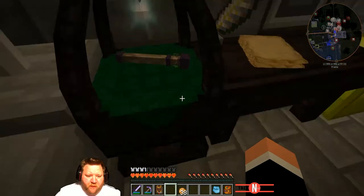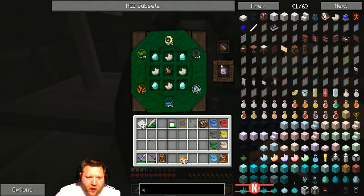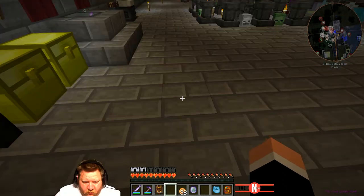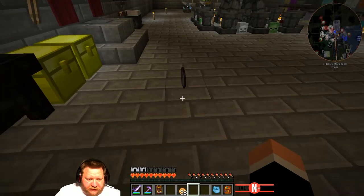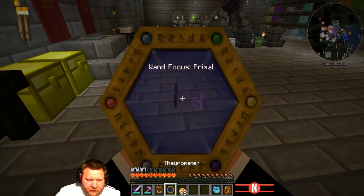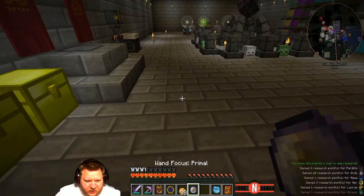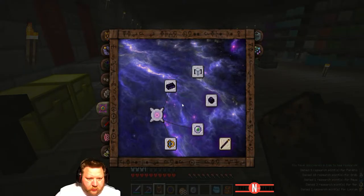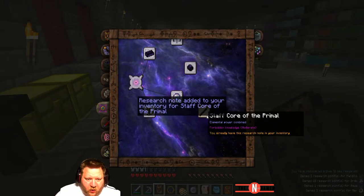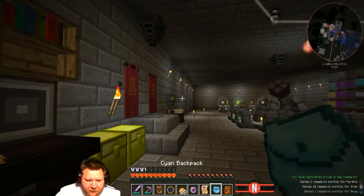Oh my God — as you can see here, it costs 17.5 where it normally would cost 25 each. So that's actually quite a bit of a reduction. You've gained warp. Why I'm tossing it down is because I want to inspect the thing. You have discovered a clue to a new research — oh, that's cool. Staff core of primal — oh damn.